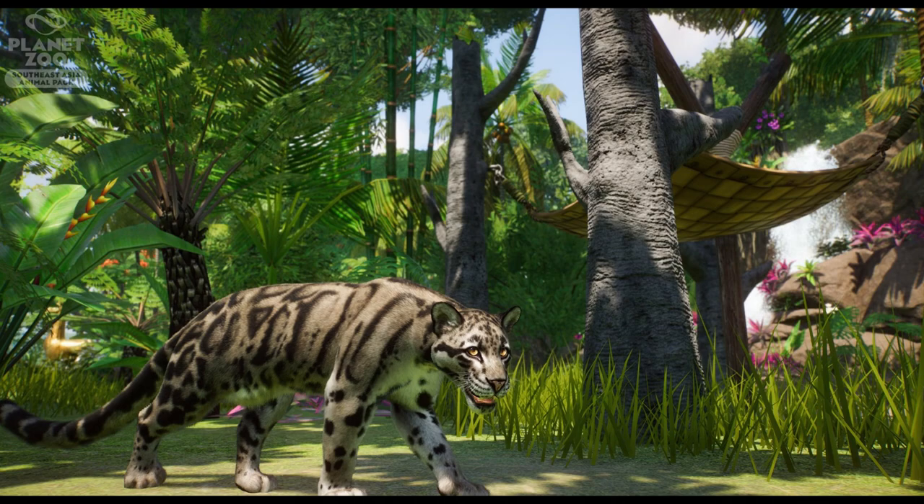We also have the Malayan tapir - this is probably the one animal that's less unique since we already have a tapir. I had a chance to interact with these animals up close during my documentary internship. They're much bigger than you might expect - you think tapirs are relatively small, but the Malayan tapir is huge. They would come up to about head height - big animals.